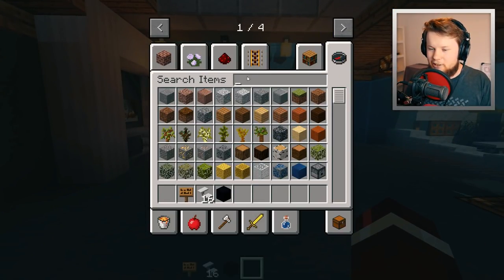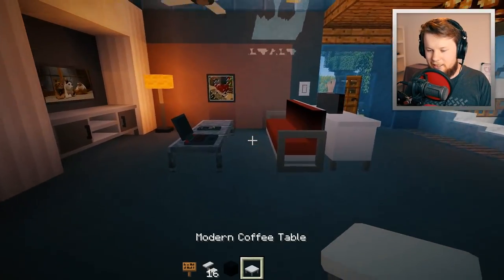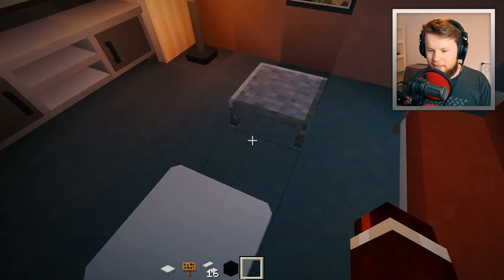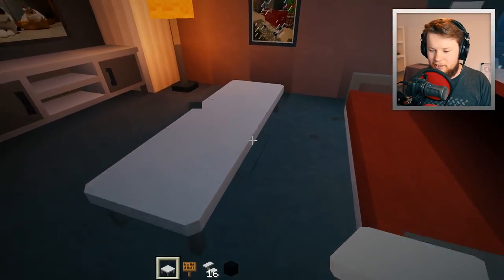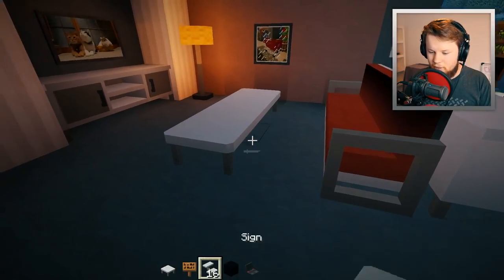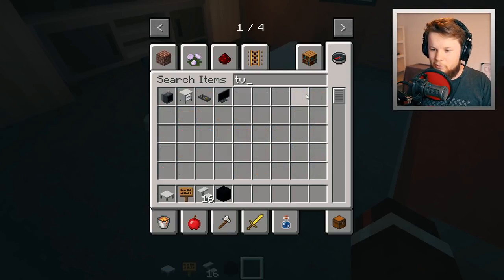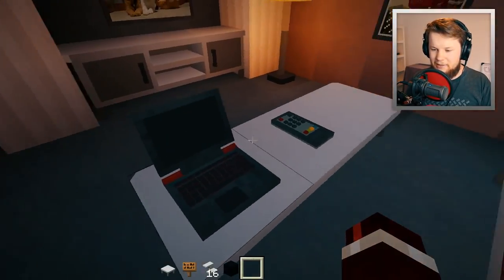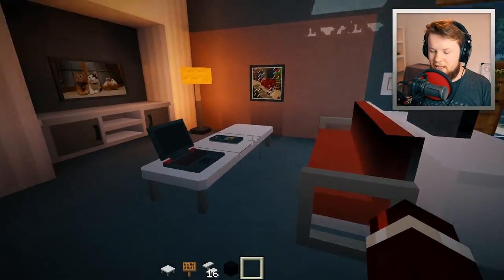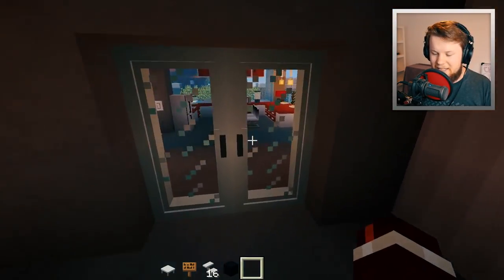The first thing I want to do is replace all the coffee tables with the modern coffee tables, because that's what we've been missing for a long time. We can place a coffee table like that, and we can also place items on top — a laptop, the TV remote — pop that on there. That's a really cool feature of all the coffee tables: you can place items on top. That's already looking 10 out of 10!